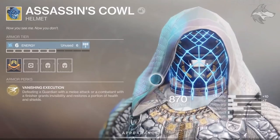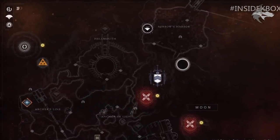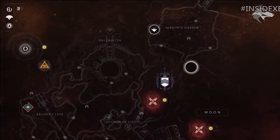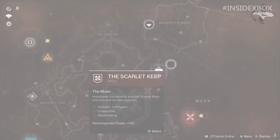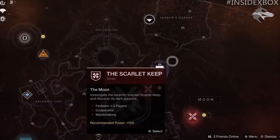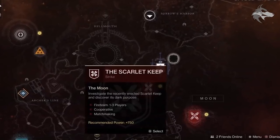What we spot on the director is pretty cool. We can see the Eververse icon and the Vex icon in the tray on the top left — perhaps that Vex icon is linked to the Vex invasions. We can see the Scarlet Keep is a new strike on the moon: "Investigate the recently erected Scarlet Keep and discover its dark purpose." We can see the different areas on the moon, which is really cool because we didn't have these maps back in D1. We can spot Archer's Align, the Anchor of Light, Hellmouth and all of the original D1 locations.